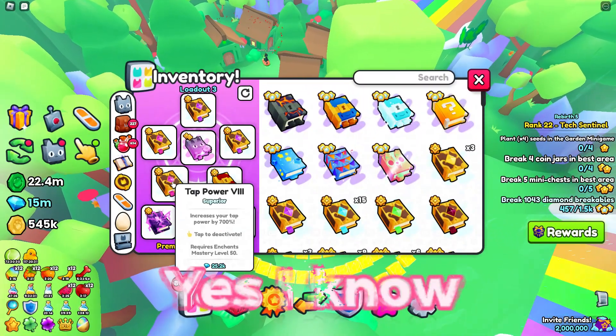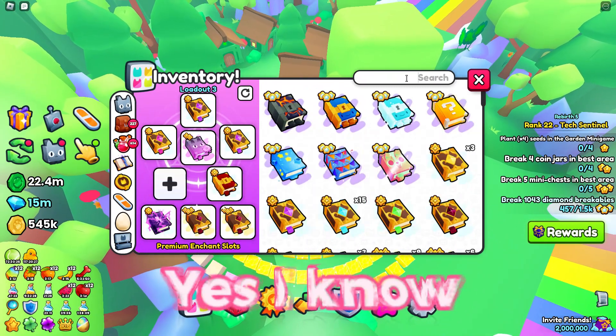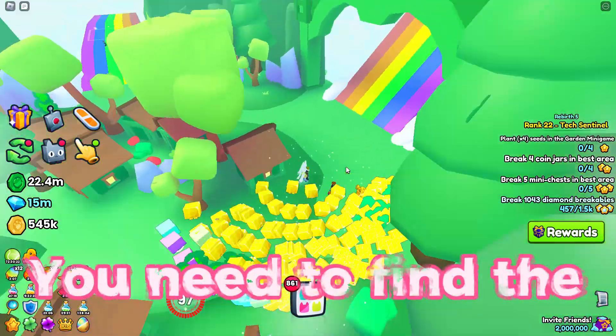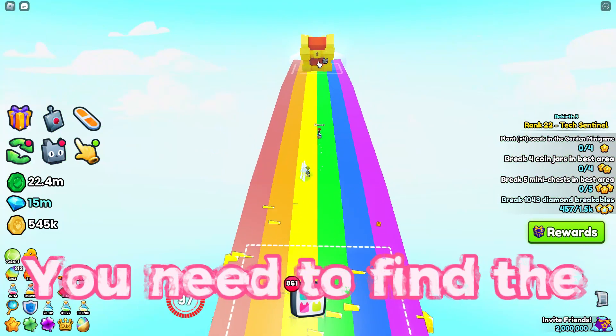I know the enchantment setup is pretty fail and I'm so cheap I did not even buy the huge magnet yet. You need to find the magic glover to open up the next rainbow — someone else did that, thanks a lot.